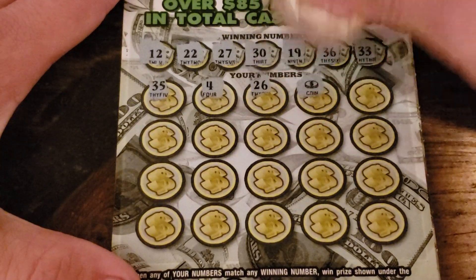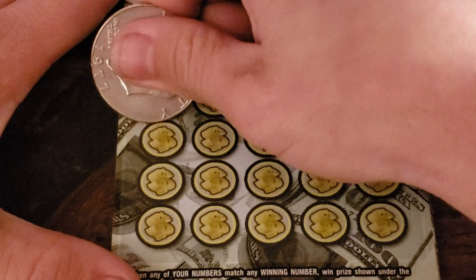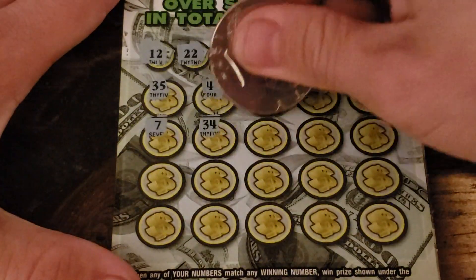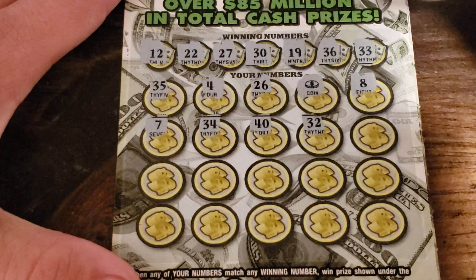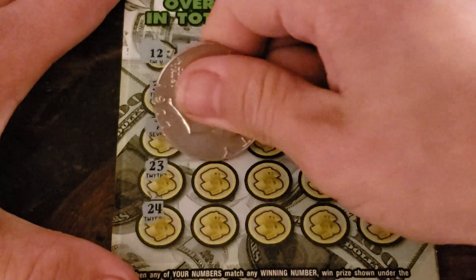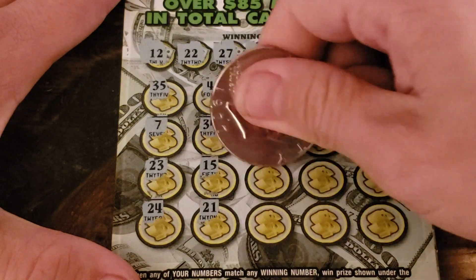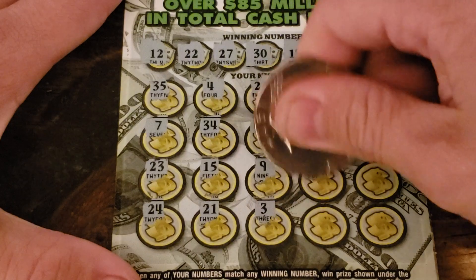26, and a winner with a coin. No single digits, so there's no 8, no 7. 34, 40, 32, 38, 23, 24 — no good. 15 and 21. No 9, no 3.